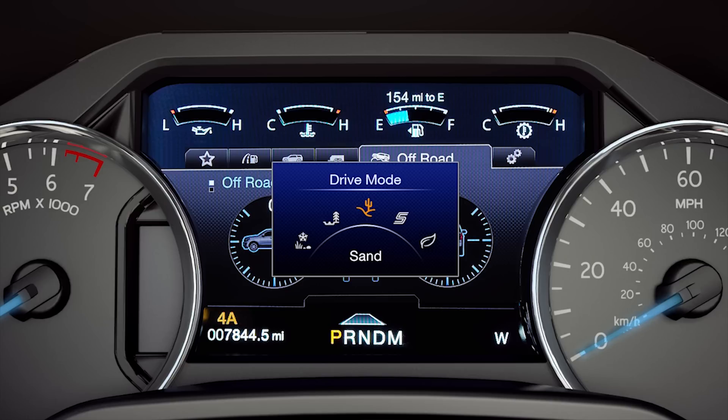Sand electronically locks the 4x4 system to provide off-road traction on soft sand or deep gravel. It also holds gears longer to optimize shift points and engine torque.